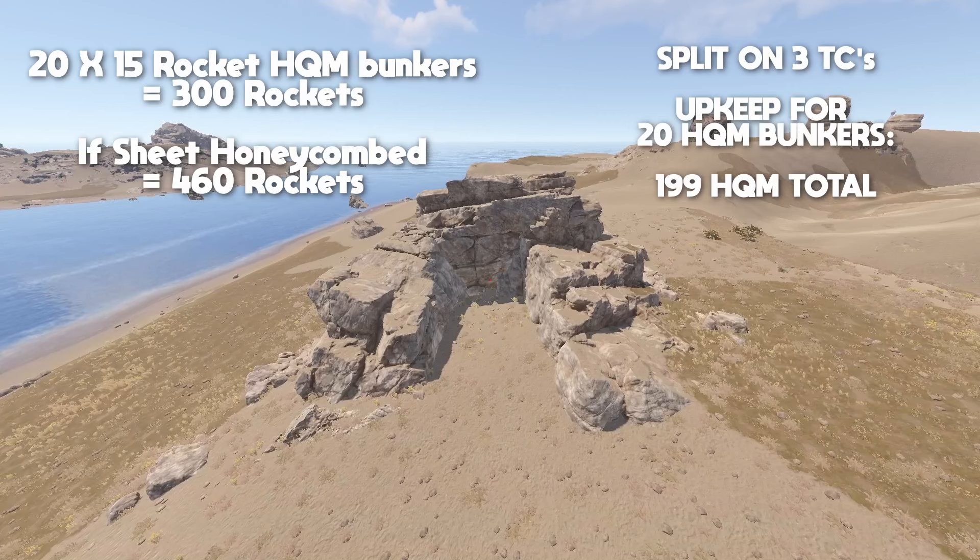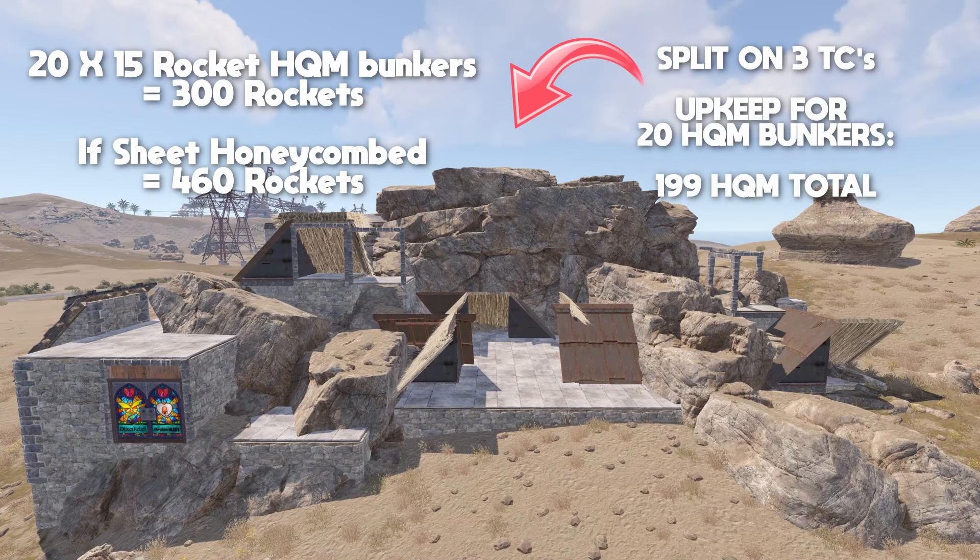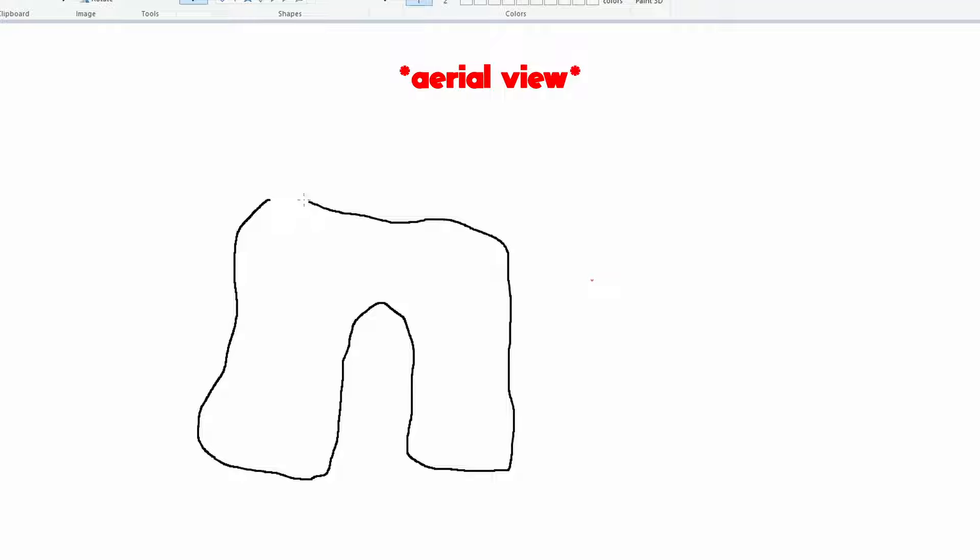This is the Horseshoe Rock or the U-Rock, and it is currently the strongest location to build in the entire game on any map. It is not the single strongest base, but it is the strongest location to build. We're going to be able to put over 20 different unsplashable bunkers with a giant normal base or a roof camping tower on top of the rock. We're going to go over to MS Paint to explain it better.